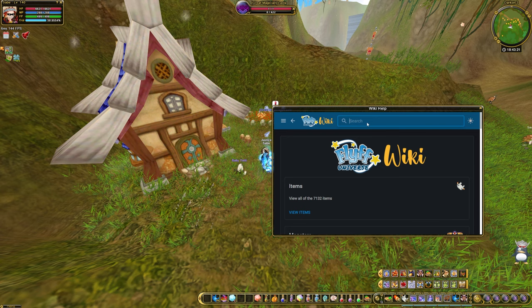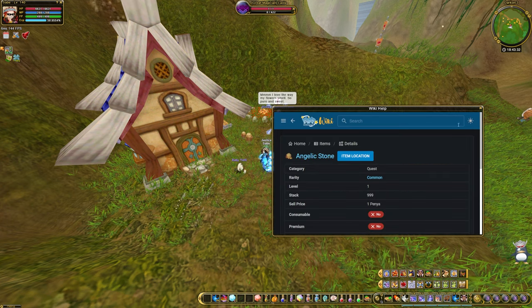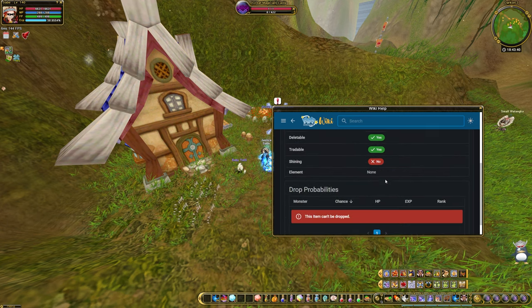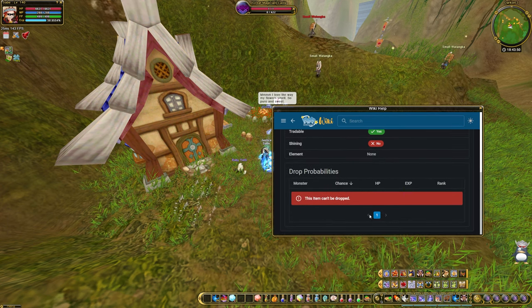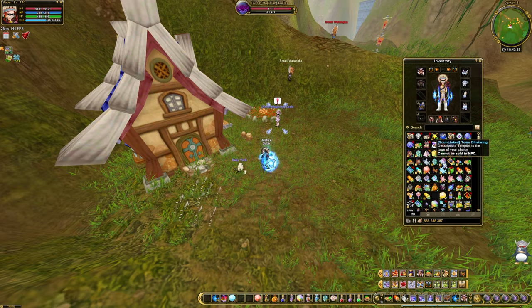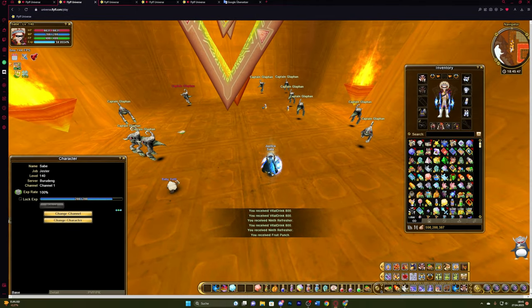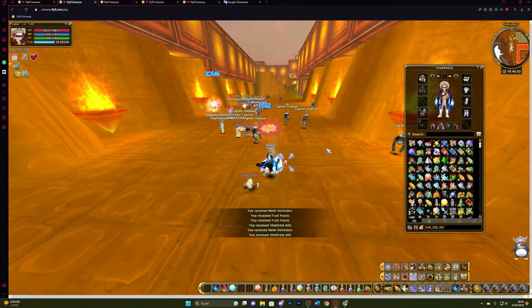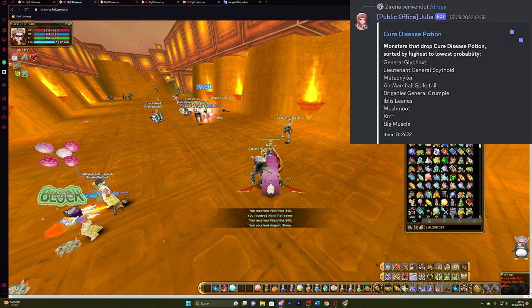She needs an angelic stone and a cure disease potion. The cure disease potion is not easy to get. I used the Life Universe wiki from Swayte to look up where the angelic stone is located — I was pretty sure it was with Glafan but wanted to be certain. I also looked up the disease potion. The angelic stone is always at the Captain Glafan spawn. You can easily collect it; if it's not available, maybe switch channel.